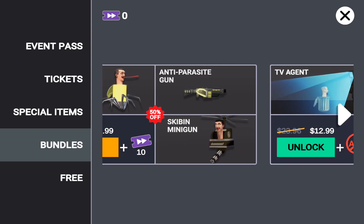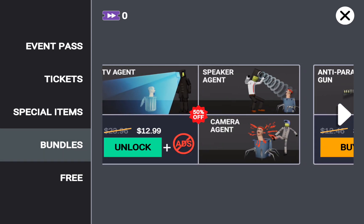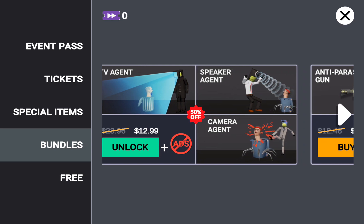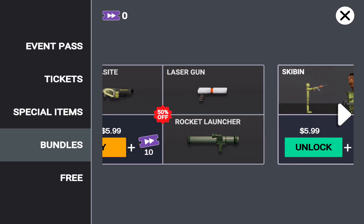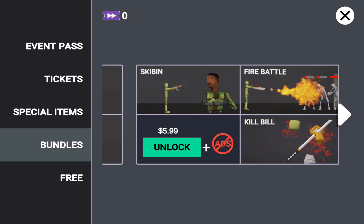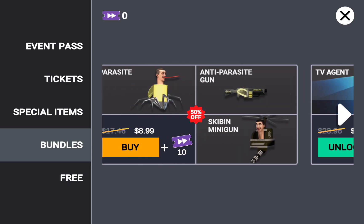Other bundles have the parasite and Skibidi minigun, which we're gonna get anyway. We can buy the parasite separately. This one is TV agent and camera agent — we already got the cameraman, he's a starter unit. We also got a new Skibidi which I'll show you later. The speaker agent we can get from the shop, and the guns you can get there too, bought with tickets.